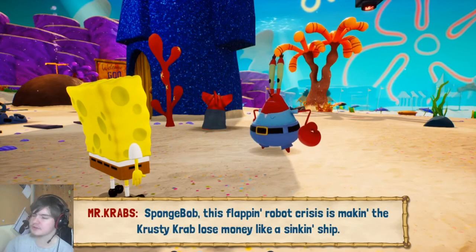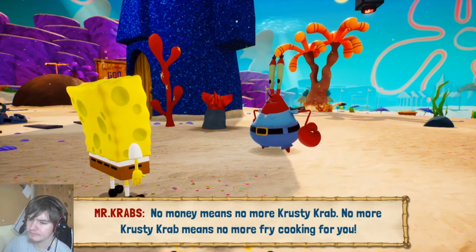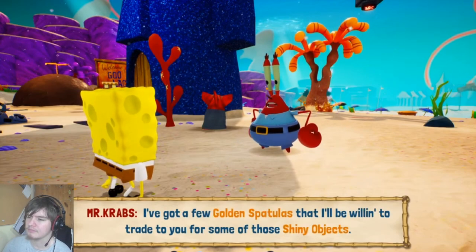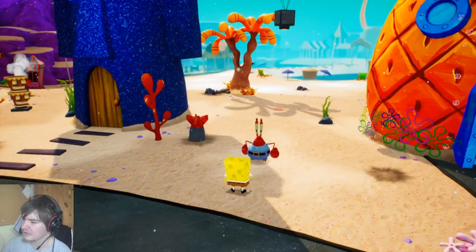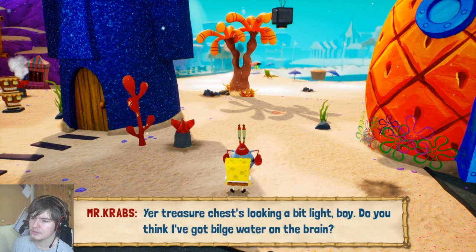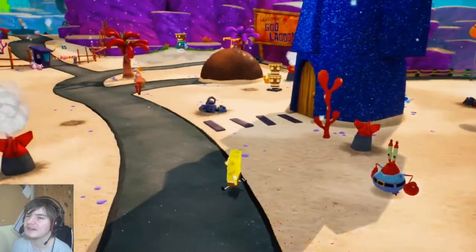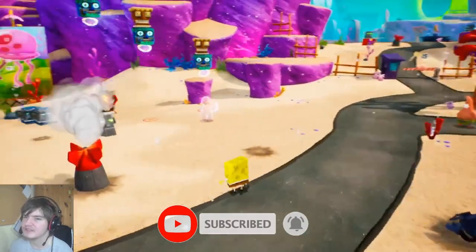Spongebob? Mr. Krabs — the robot crisis is making the Krusty Krab lose money like a sinking ship. No money means no more Krusty Krab — no more fry cooking! But because you're gullible, I'm going to help you out and of course make a small profit in return. I've got a few golden spatulas I'll be willing to trade for some of those shiny objects. How many do I need? Your treasure chest's looking a bit light, boy — I ain't running a charity here. Come back when you've got enough shiny objects. Three thousand?! I've got eight. This is going to be a lot of work.